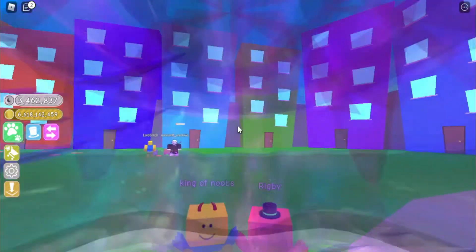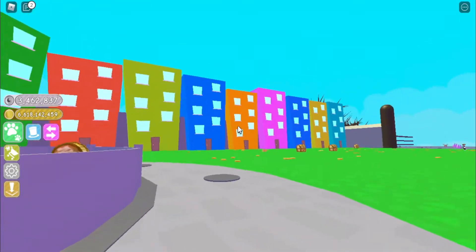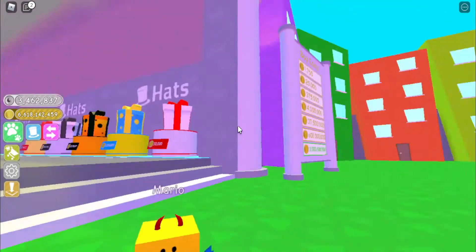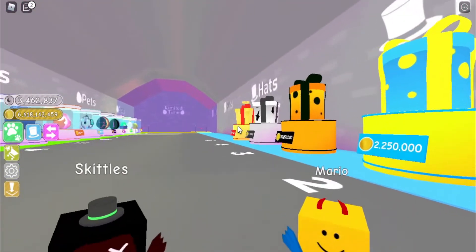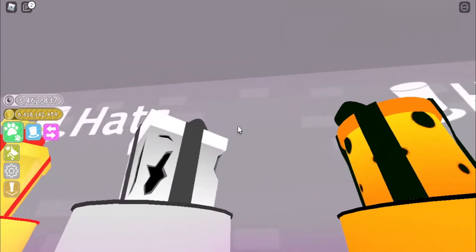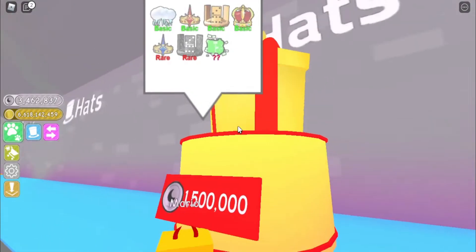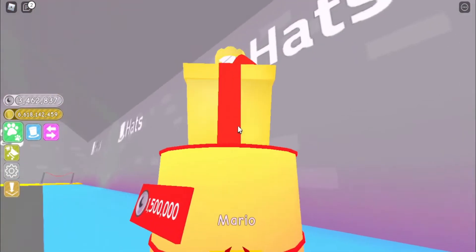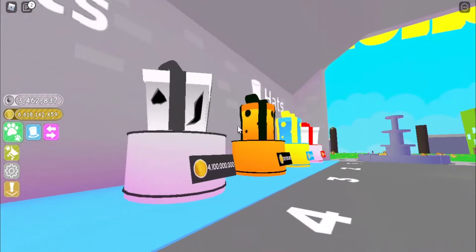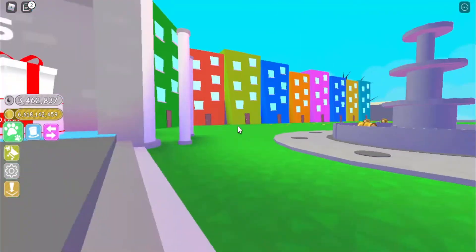I remember these buildings — the buildings in Petsim X are different and more complex; these are pretty simple. You can actually buy hats here — just walk into the hat shop and you'll see the hats you want to get. Which is cool, I like the hats. Petsim X doesn't have hats, guys — for those who don't know.